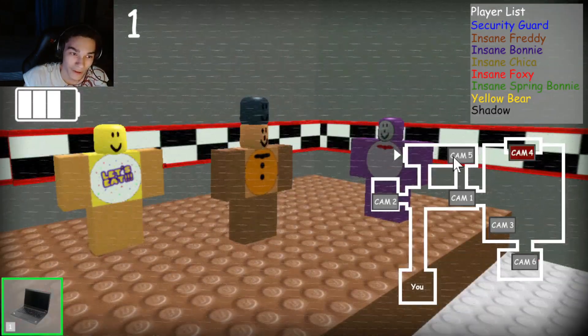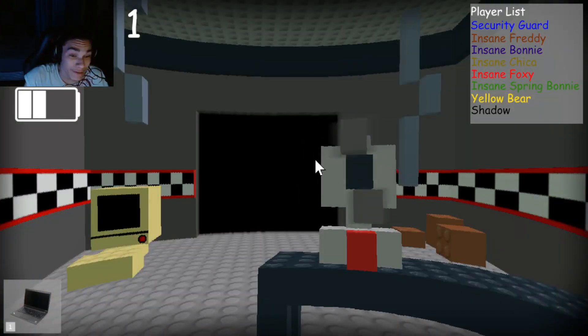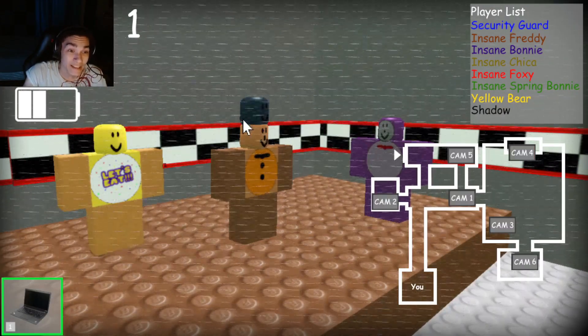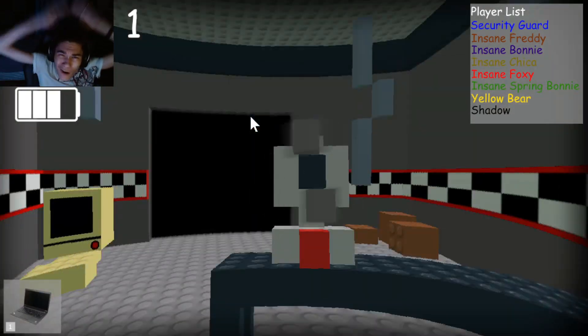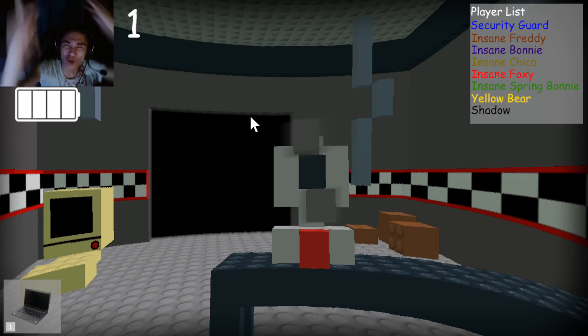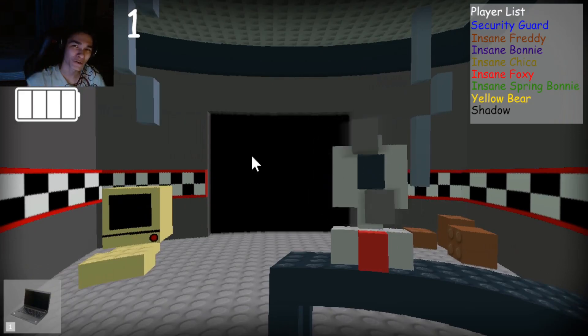Alright. I'm watching you. So why does Freddy Fazbear have like two heads? I mean, I assume — I guess this would make sense as a top hat. But like, what? Who uses another head as a top hat? That makes no sense. Bad designer of animatronics.